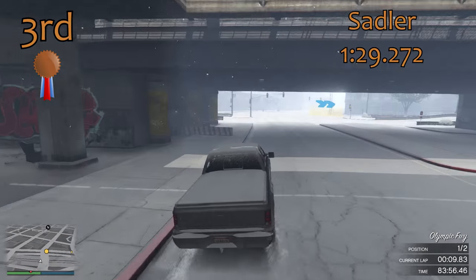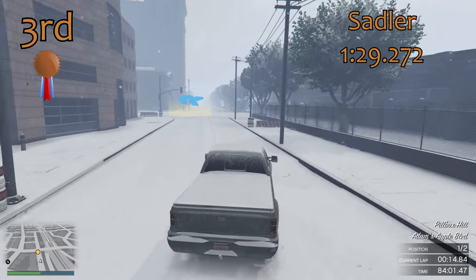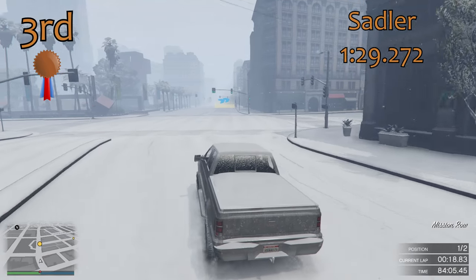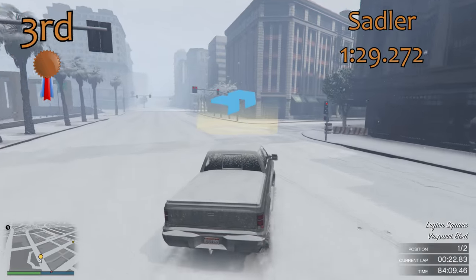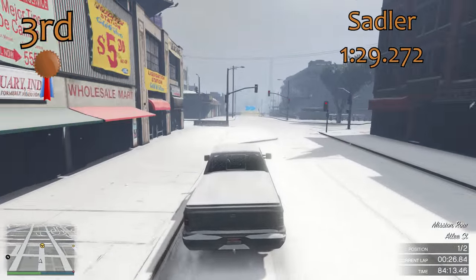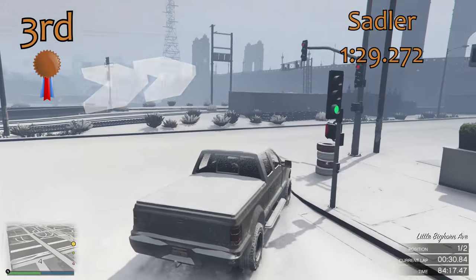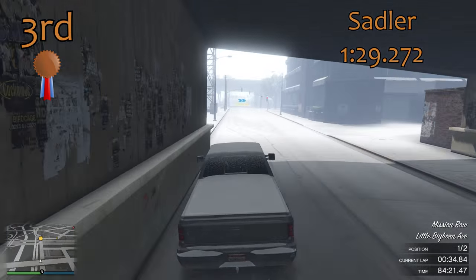We move into the top 3, and in 3rd place is the Sadler with a 1 minute 29.2 — only 2 tenths of a second quicker than what we've just seen. So we've had 4 cars all separated by about 6 tenths of a second, which is pretty amazing on its own. The Sadler in the snow is helped by its 4 wheel drive, and it does have a reasonable amount of power and straight line speed.